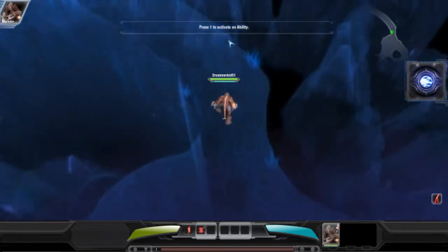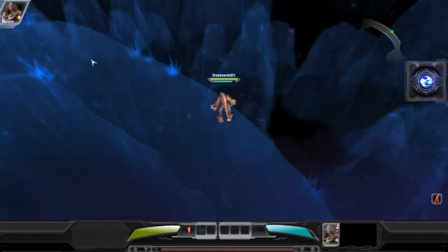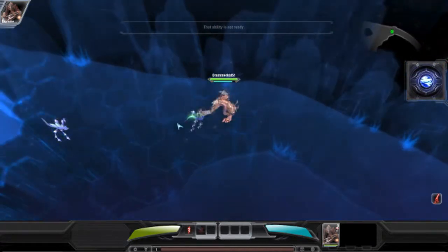Each hero has a set of abilities. This first ability teleports Blitz to where the cursor is located, both damaging and stunning the enemy. Press 1 to activate this ability.